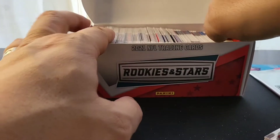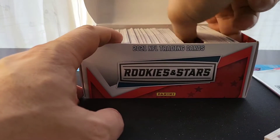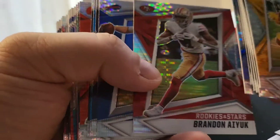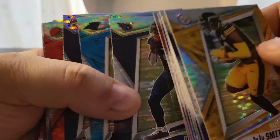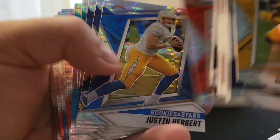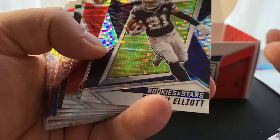I'm not seeing any parallels at this point — just the base pulsar — which is kind of what I'm expecting. I think those variation ones are actually pretty hard to get, so I was hoping maybe we'd pull one or two per box. The color variation parallels have a different color look to them, whereas the base looks like a silver pulsar background. There's Joe Burrow, Herbert, Donald, Josh Allen, Nick Chubb — I think that's still a base.